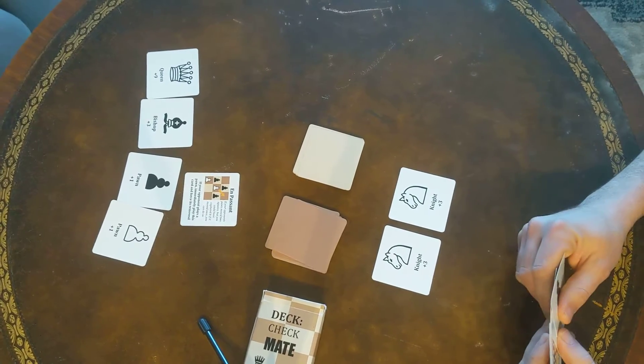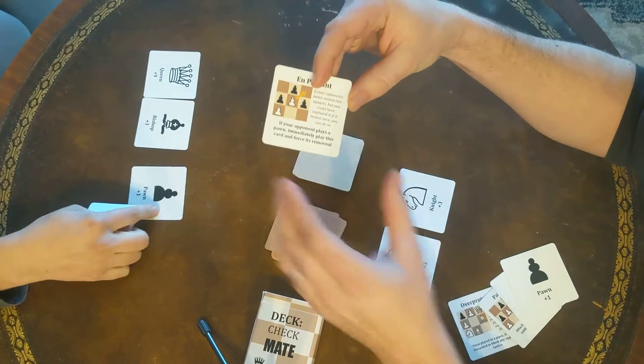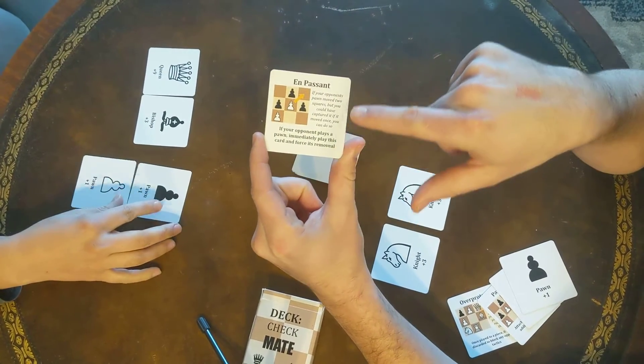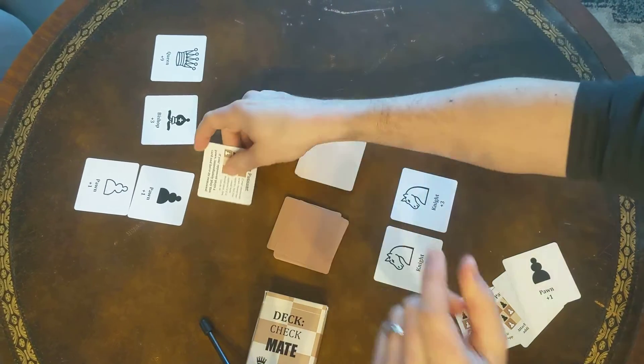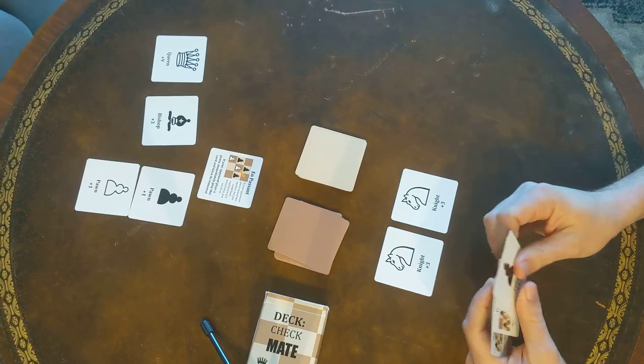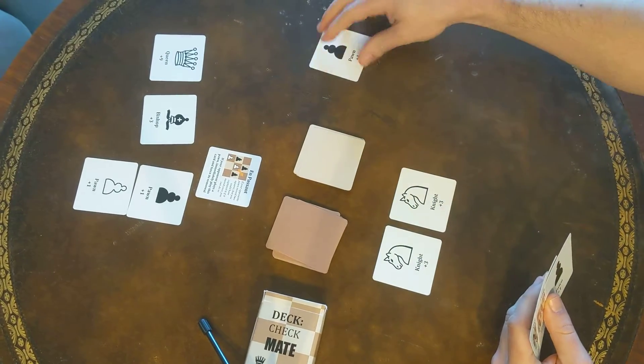You can see here on the piece cards we have both the action that this plays in the game and a little bit about what this move is in chess. So you could actually play that card after I put down a pawn, which would actually cause it to get removed.